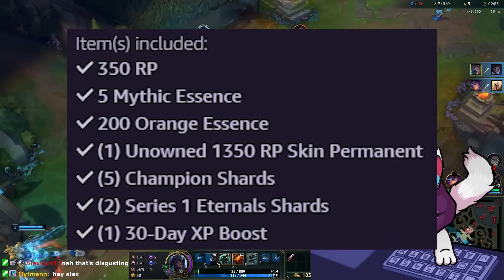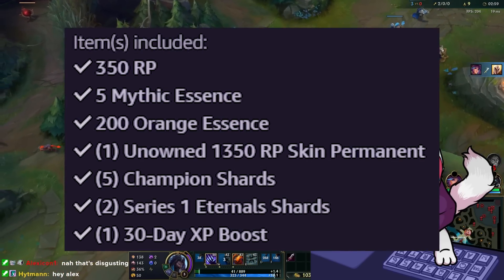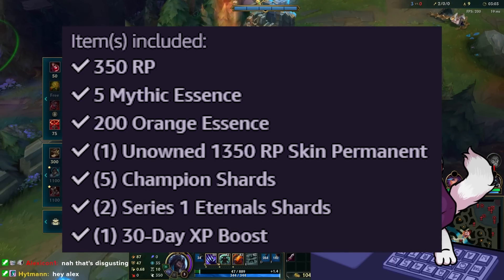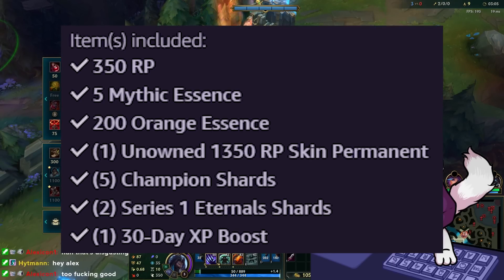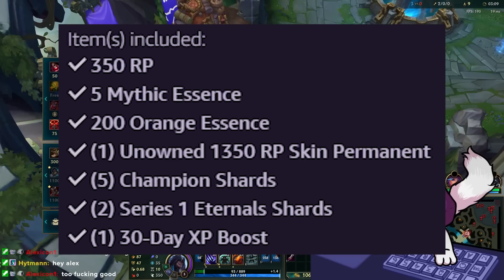Here's what's actually in it. Items included are 350 RP, 5 mythic essence, 200 orange essence, 1 unowned 1350 RP skin permanent, 5 champion shards, 2 series 1 eternal shards, and 1 30-day XP boost — just for all the fellas who haven't actually hit level 30 yet.